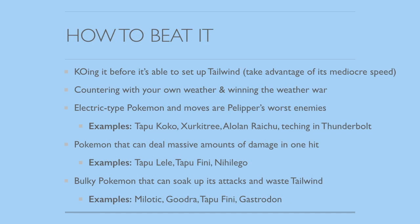So how do you beat Pelipper? Pelipper is one of those Pokémon where it's still pretty frail at the end of the day. The first way is just knocking it out before it's able to set up Tailwind — double up onto it with two really strong Pokémon that are faster than it. Take advantage of its mediocre speed. If you can knock it out before it sets up Tailwind, it's significantly less of a threat. You can also counter with your own weather — using Pokémon such as Alolan Ninetales to decrease the Water damage boost from Rain, or even bringing in your own Torkoal after Pelipper is already out to get rid of the Rain and significantly decrease its damage output.